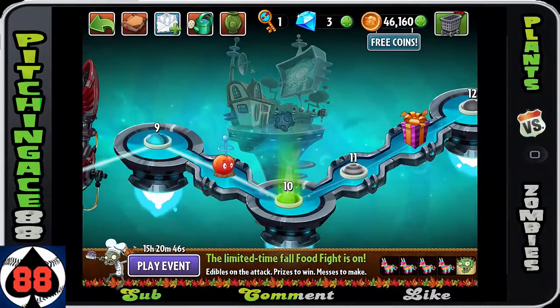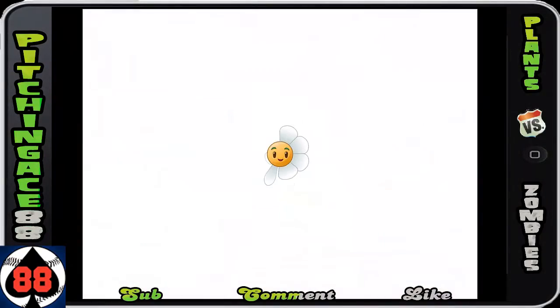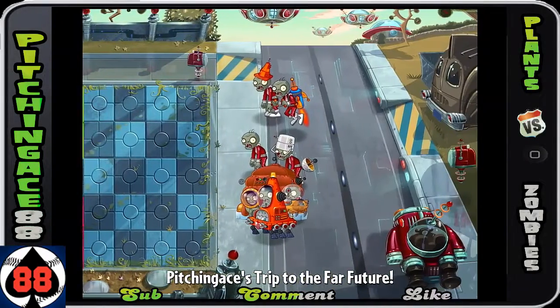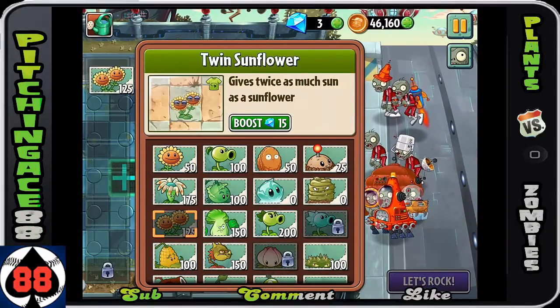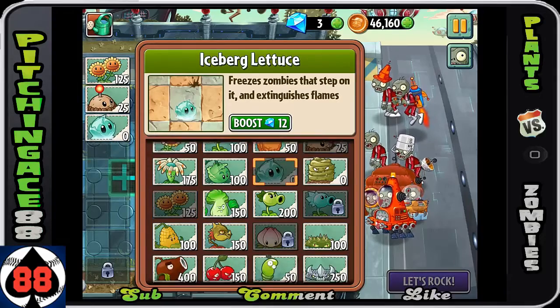All right folks, Pitching Gates 88, we are back playing Plants vs. Zombies 2. We're on the Far Future, heading into Day 10. What's so great about Day 10? There is actually no challenge, so you can basically choose whichever plants you want.